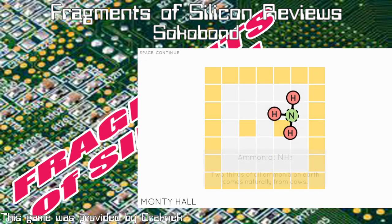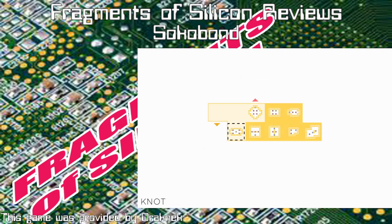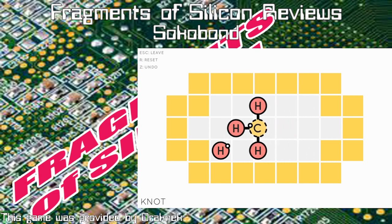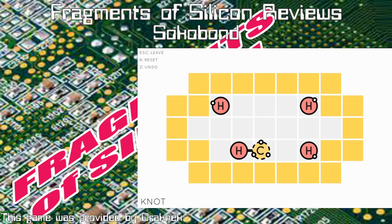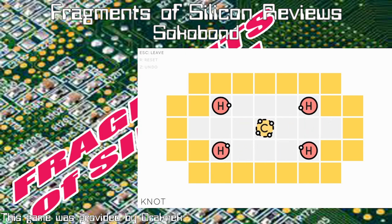It's not just a matter of getting elements to bond — you've also got to get them in the correct shape. As you may know from chemistry textbooks, HOH isn't structurally the same as H₂O even though it is the same molecule. The shape of the molecule is a puzzle in itself; it's not just a matter of getting all the hydrogen atoms to bind to carbon.